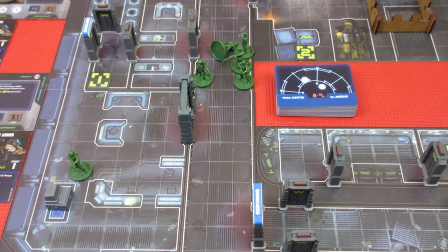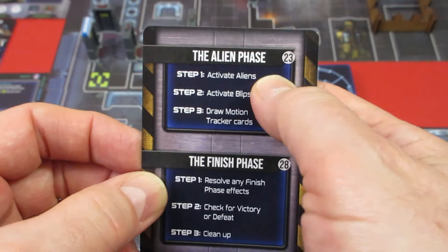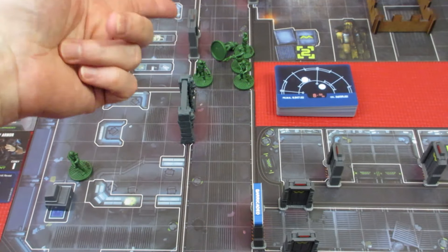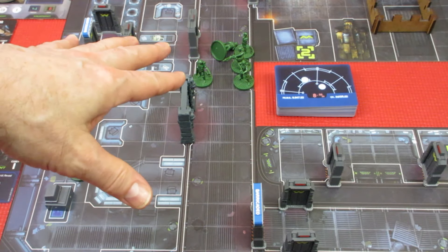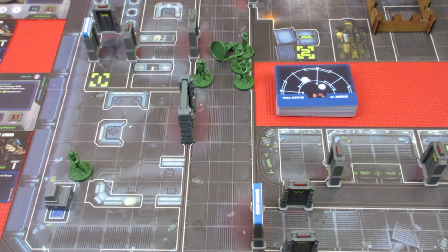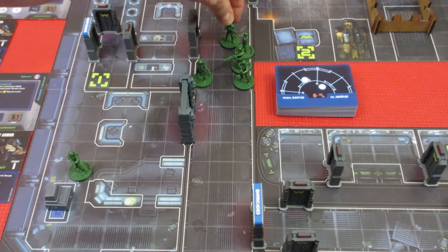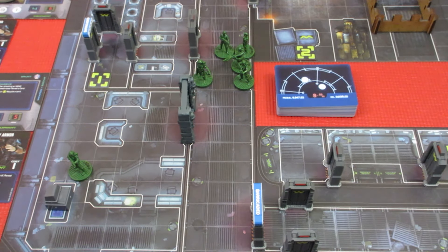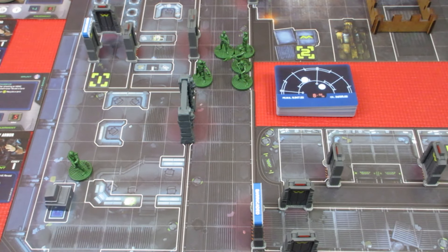That's everybody's turn — everybody's gone. Now we're into the alien phase. It doesn't specifically say on the card, but if you're reading the rulebook, any knocked-out or knocked-down character that is not adjacent to any alien at the beginning of the alien phase gets to shrug it off and stand up again. So Ripley basically goes 'what the heck just happened' and gets to stand up again.